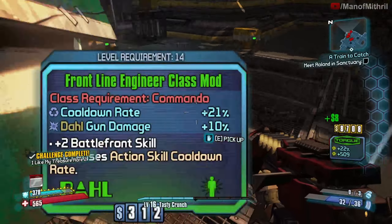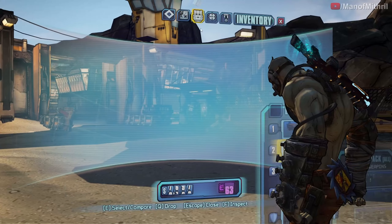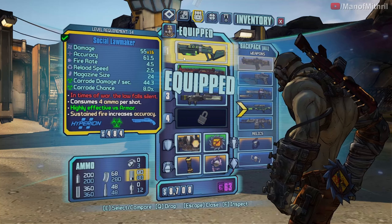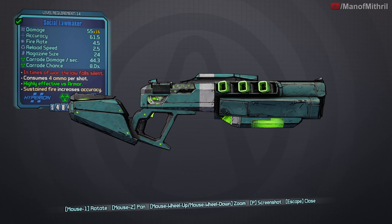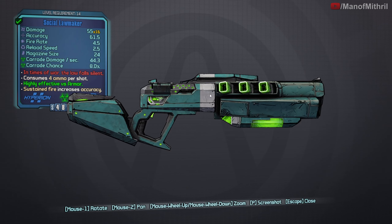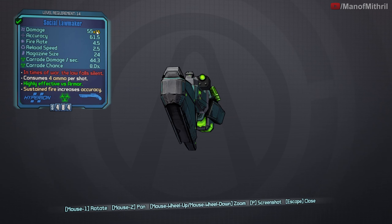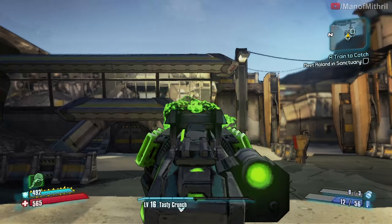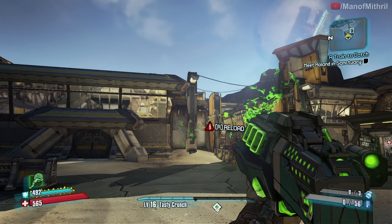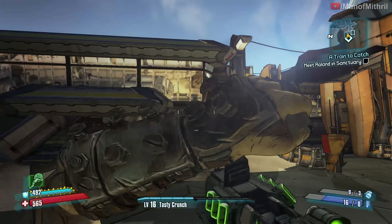I think this is new — the Lawmaker. It's a Hyperion shotgun, a corrosive Hyperion shotgun. It's like an aquamarine or some sort of blue, white, and green color. Its red text is 'In times of war the law falls silent,' times 16. That's pretty good — mag size of 24, 4 ammo per shot. It fires twice per click and looks like it does fire damage as well.